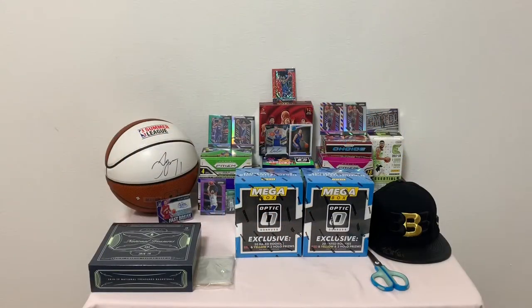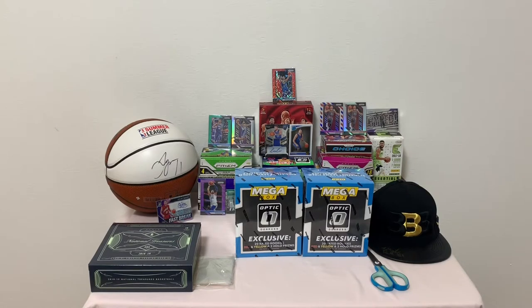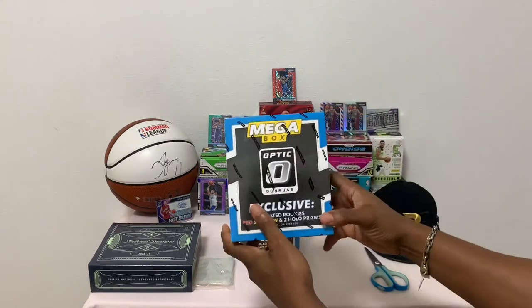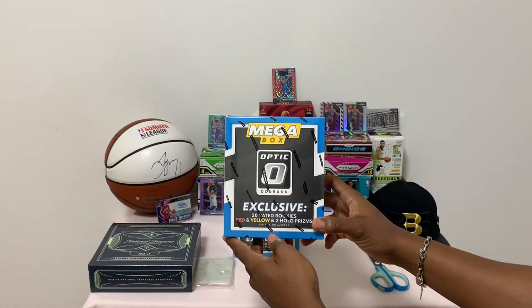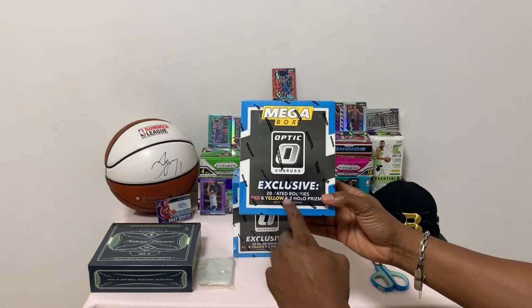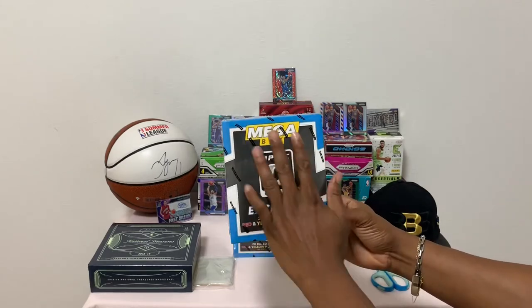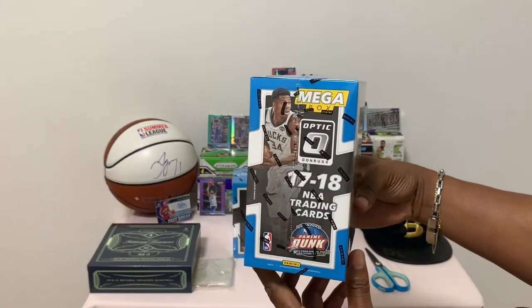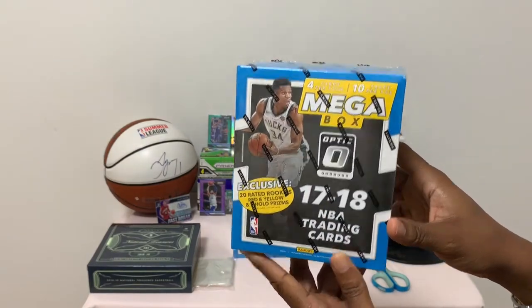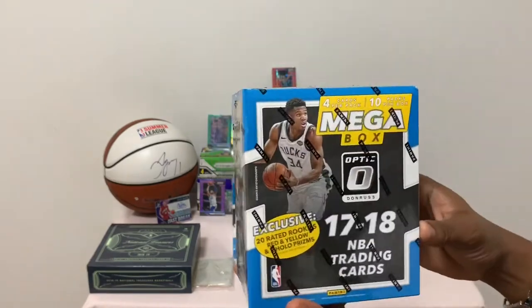Welcome back to Tinga's box break. Today I'll be opening two boxes of mega Optic exclusive Panini trading cards. These mega boxes are one of the cheaper products you can find, with 20 rated rookie red and yellow and two hollow prism per box. On average this is the front — if Antetokounmpo is on the front then I think this is different.